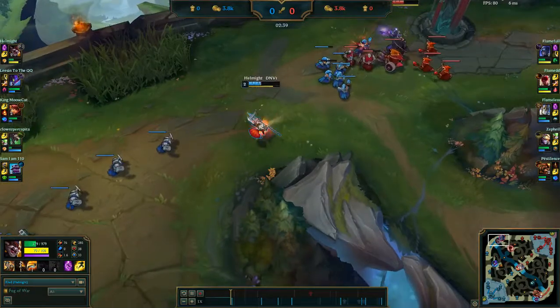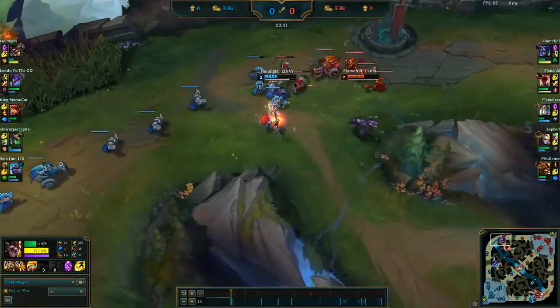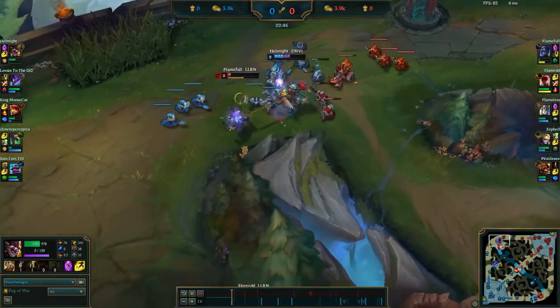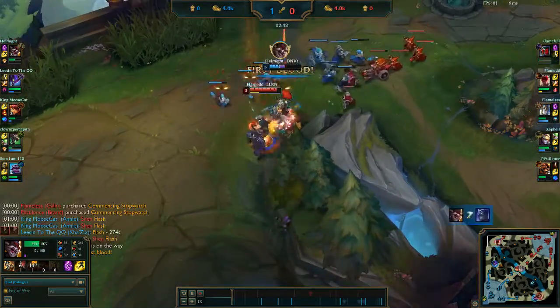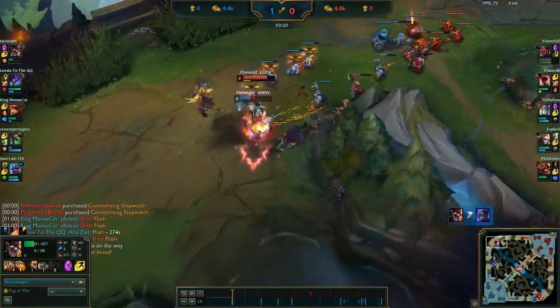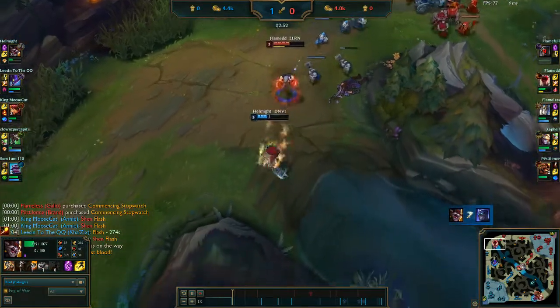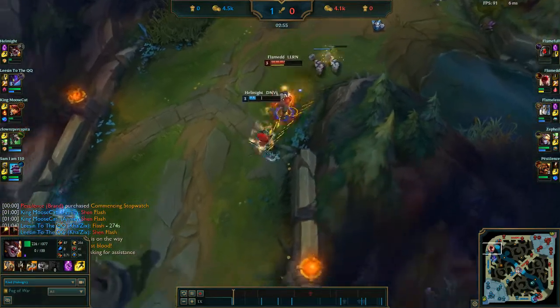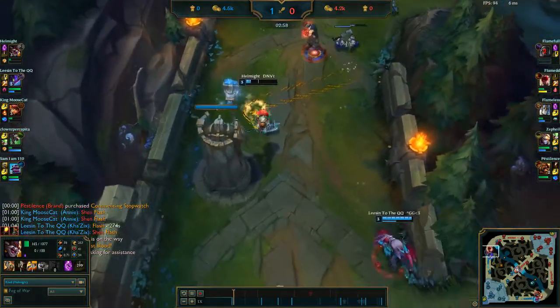Liandry's Torment has been changed — it's now a tank buster. It doesn't grant any flat penetration, but increases the damage you deal every second you're in combat. These changes carry over to Haunting Guise as well, which will no longer give you flat penetration. Instead it gives you the percent penetration and the in-combat damage that Liandry's Torment does.